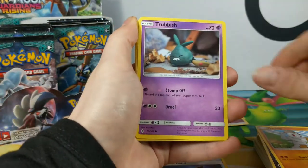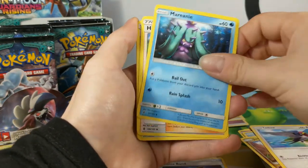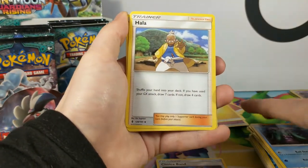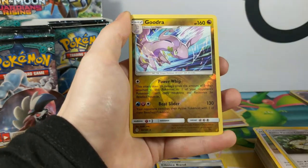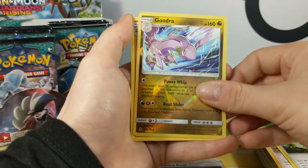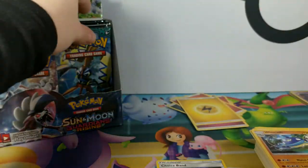We have Trop, Trubbish, Delivered, Jangmo, Tayling, Marini — there are Marini in the set. Harla, Aether Paradise. Reverse Rare Goudra — oh, that's awesome, I can maybe use it. Whiscash is the rare.